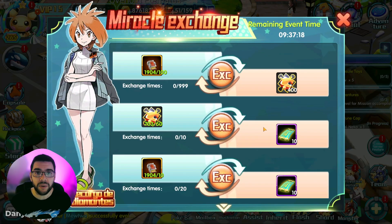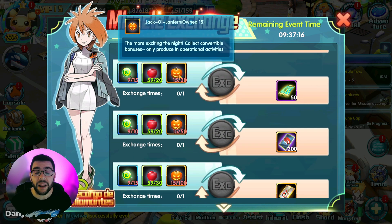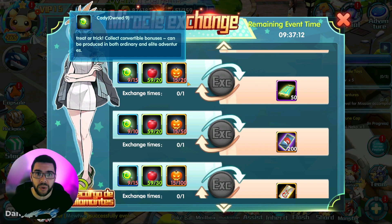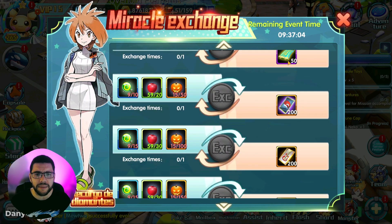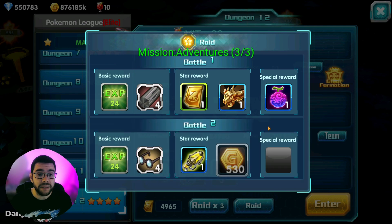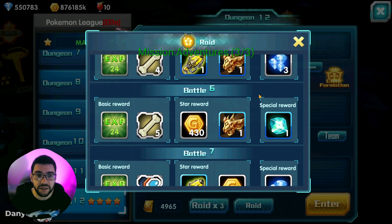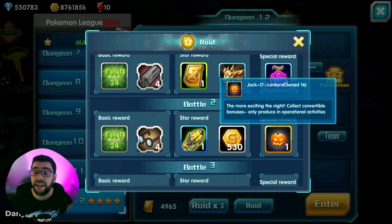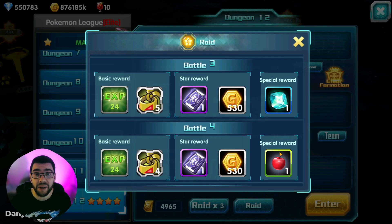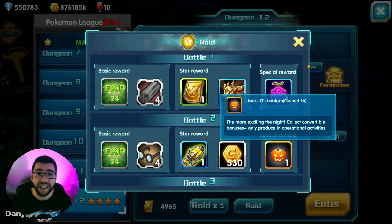First of all, we are going into the Miracle Exchange and we can see the Halloween item drops. We can see jack-o'-lanterns, apples, and candies or lollipops. You can exchange these items for Mist tickets, costume coupons, and other stuff. The easiest way to obtain them is by raiding elite and common dungeons. As you can see, you have a chance of getting any of those Halloween items — I was unlucky and only got two, but at least I got a jack-o'-lantern.